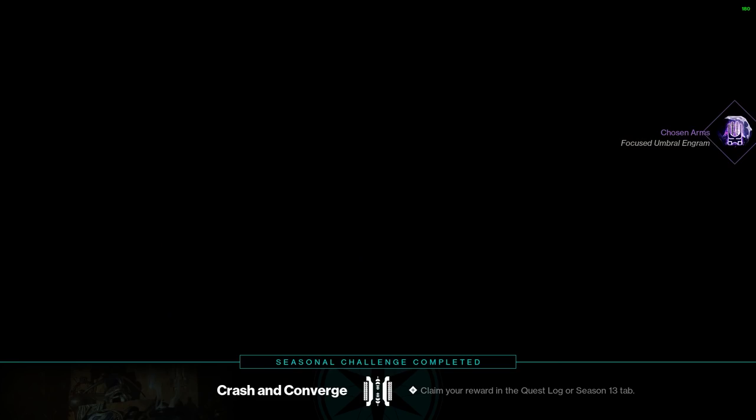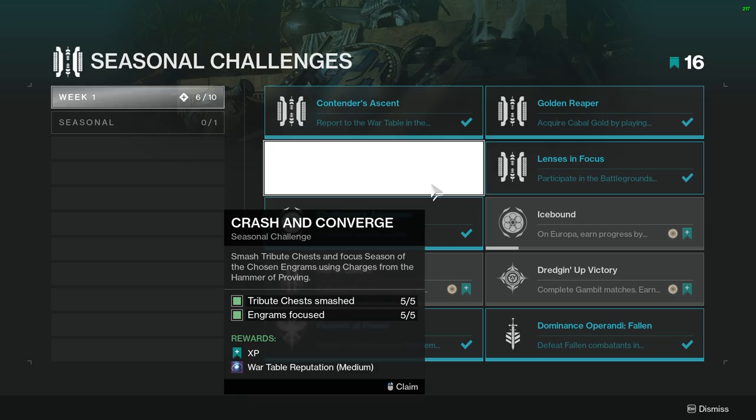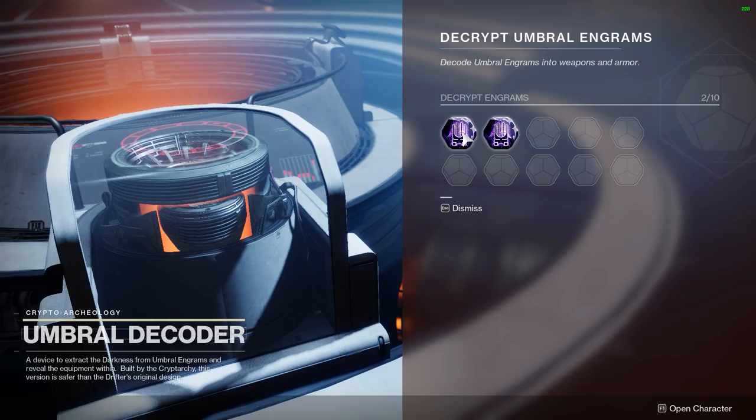My goal today is to explain the new seasonal loot grind with the Hammer of Proving and the Prismatic Recaster as simply as possible for people getting into the new Destiny 2 season who may be confused. Truth be told, I was completely lost at first and many of my friends have been just as confused. The new season is pretty fun so far, but Bungie absolutely dropped the ball on clearly explaining how all these things work together, so I'm going to do my best to explain it as simply as possible.